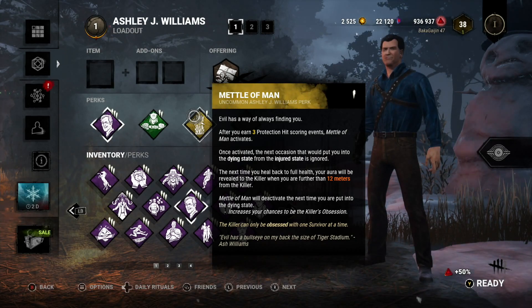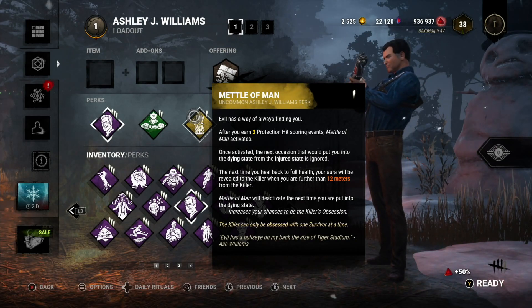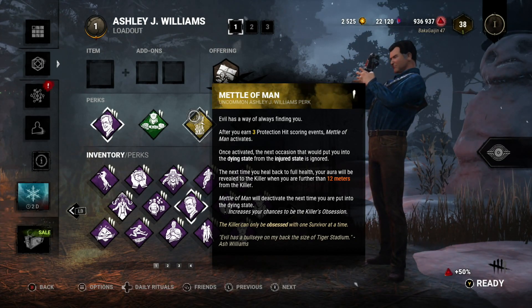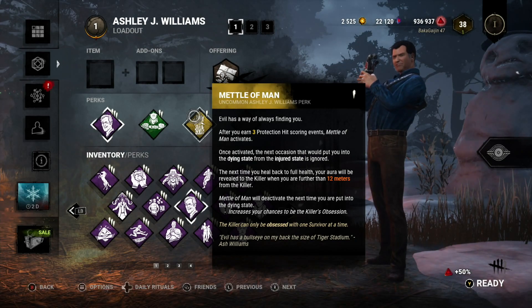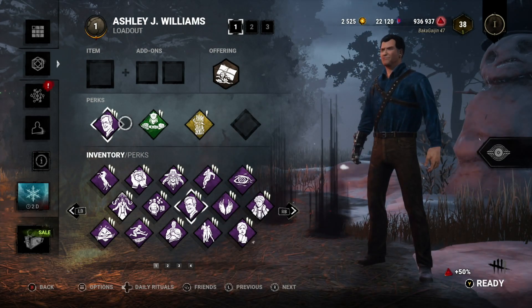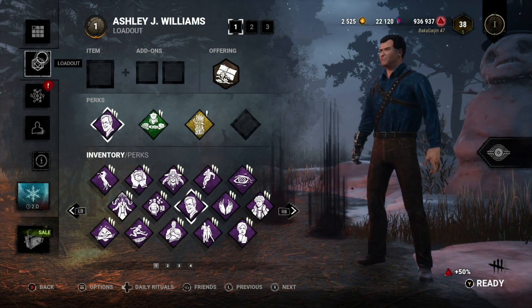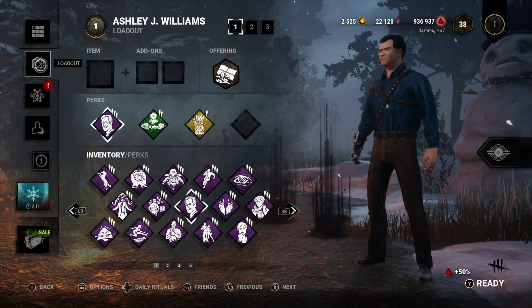After you earn three protection hits, Metal of Man activates. The next time I would be put into the dying state from injured, it gets completely ignored. The next time I get healed back to full health, my aura gets revealed to the killer if I'm further than 12 meters away, and it deactivates the next time I'm put in the dying state. It also increases your chances of being the killer's obsession. This is an altruistic perk to help save teammates, but it puts a target on your back — so this challenge could be tricky.